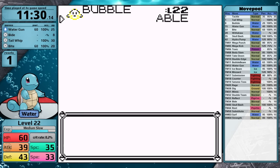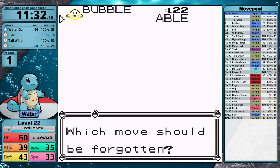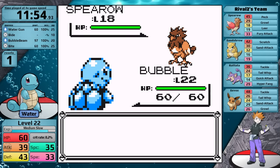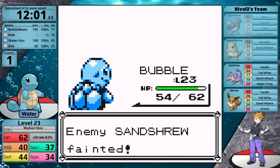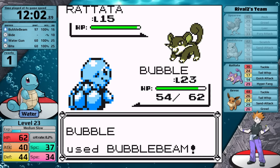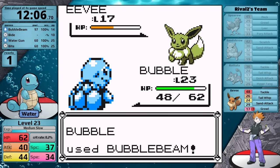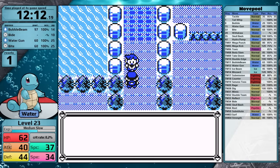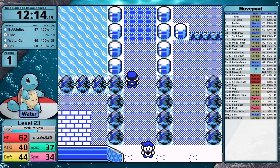The prize for winning is the TM for Bubble Beam, which I immediately teach to Squirtle in the place of Tail Whip. With this powerful Water-type move, I sweep the rival's team with great ease — the Spearow goes to red health in one hit, the Sandshrew is a one-hit, Rattata doesn't use Quick Attack so I polish it off, and I two-hit his Ace. This is sort of a tortoise vs. the hare race — in this case more like the turtle vs. the lizard and the frog, but hopefully you'll get my point after a small explanation.